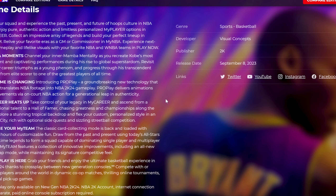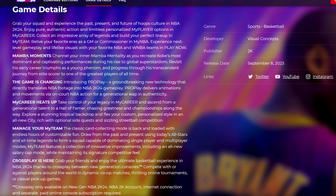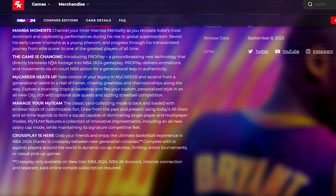Under game details, the big feature is Mamba Moments — they're bringing back the Jordan Challenges but now as Mamba Moments. It says 'channel your inner Mamba Mentality as you recreate Kobe's most dominant and captivating performances during his rise to global superstardom. Revisit his early career triumphs as a young phenom and progress through his transcendent journey from elite scorer to one of the greatest players of all time.' I might try playing this — things like his last game or his 81-point game would be really cool.